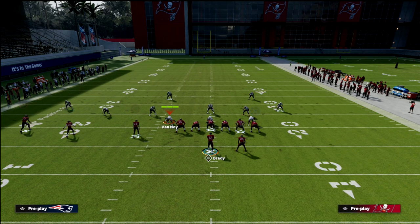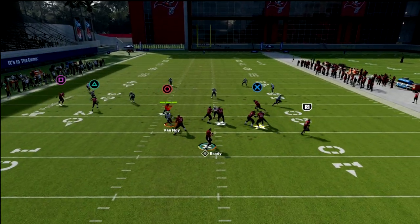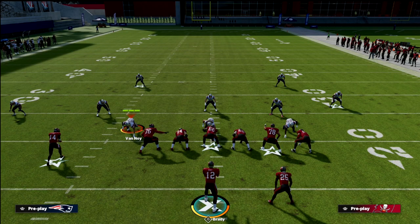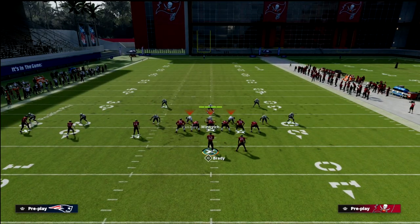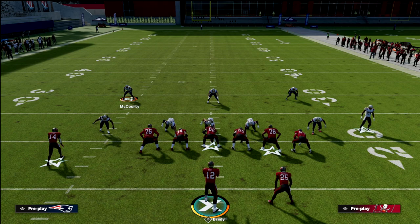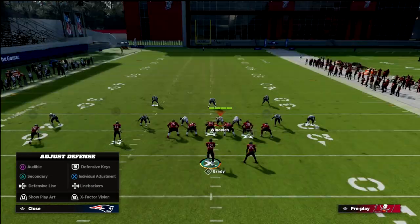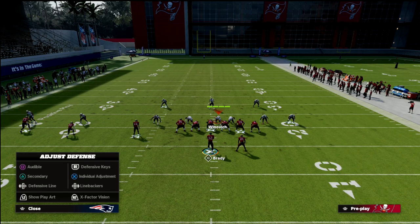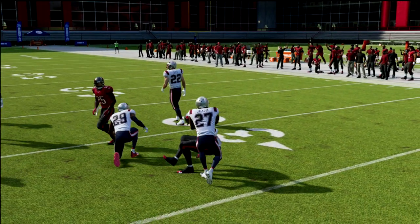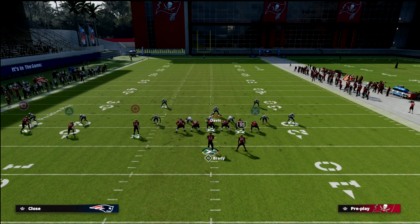One of the other things I want to quickly point out is this post route on the left side. Once we look at the wheel, we're going to look at the mesh. Typically one of these two drags will be open almost every single time, especially right in the middle of the field. Because if you think about the way most people are playing defense, their user is going to be in the middle of the field looking for any kind of deep crosser. So whenever you go to this concept, I look to the wheel - there's people out there - I come back and he's wide open. The user is already climbing to the back level of the defense where the deep post is coming from.